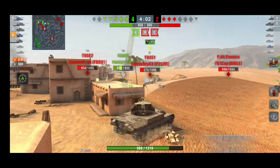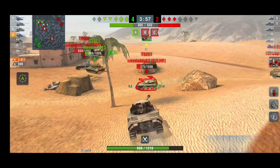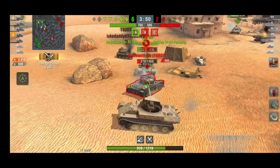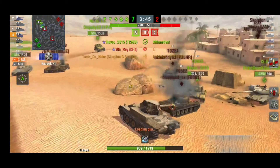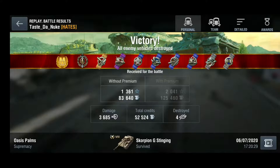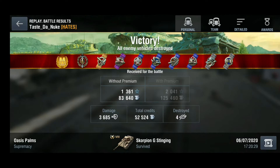I just want to point out the slight differences between the servers, which is great because if you ever want to play on a different server than your home one, you can find some differences that will bring you much more fun because it will be new and fresh to adjust your playstyle. We came to the end of the game: four kills, Ace Tanker, Top Gun, 3685 damage, 1361 base XP — a massive game from my amigo Taser Nuke from Hates clan.